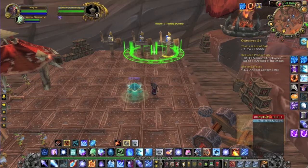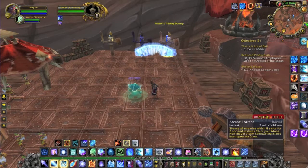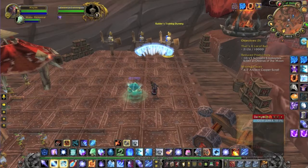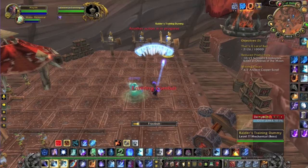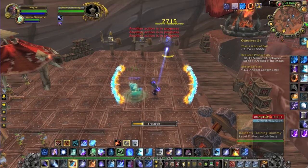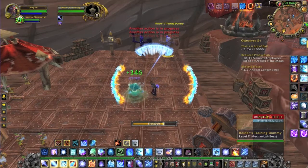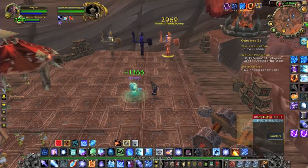Whenever your Freeze is off cooldown, you can use it to get two Fingers of Frost procs. First off, it lets you use your Deep Freeze at the beginning of a fight. Also, when you have Brain Freeze up, you want to wait until you have Fingers of Frost procs before you use it. When you have both up, you use your Frostfire Bolt and it hits a lot harder — 27k if you're watching the damage pop up there.